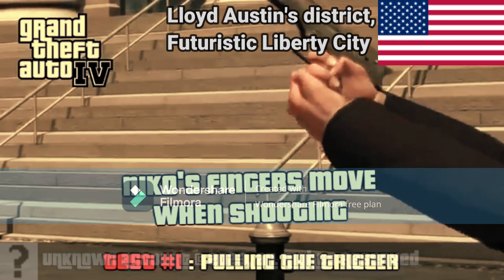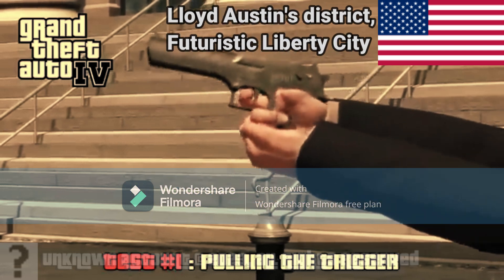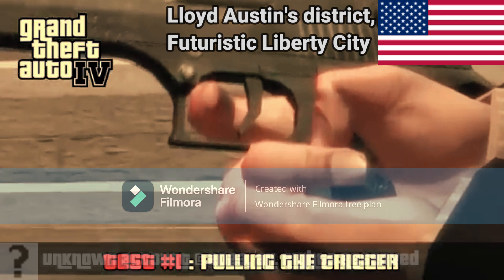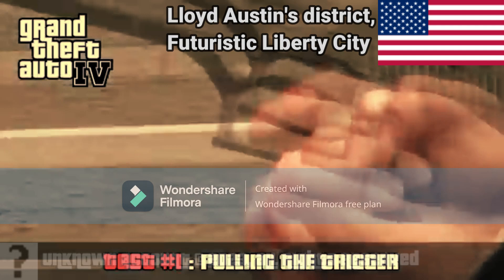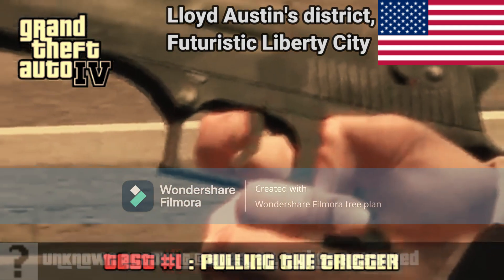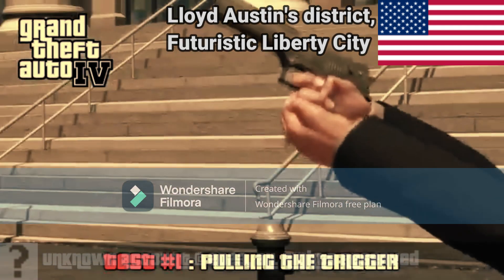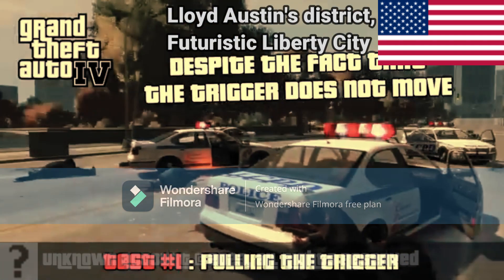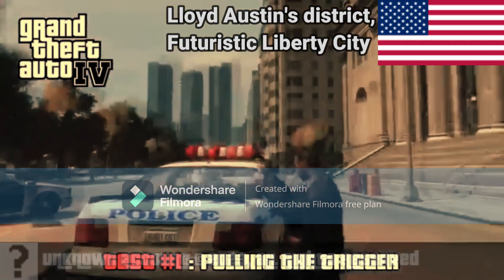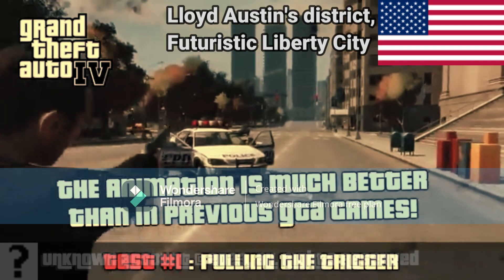Or does he? Niko's fingers move when shooting, but the trigger does not move at all. Despite the fact that the trigger does not move, the animation is much better than in previous GTA games.